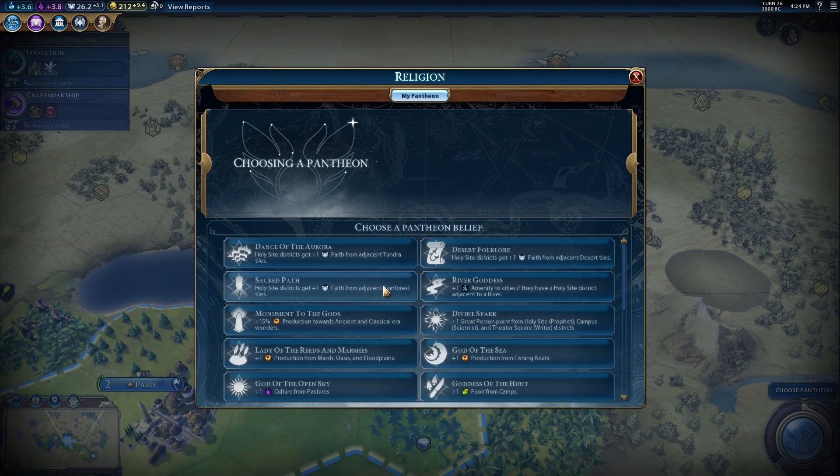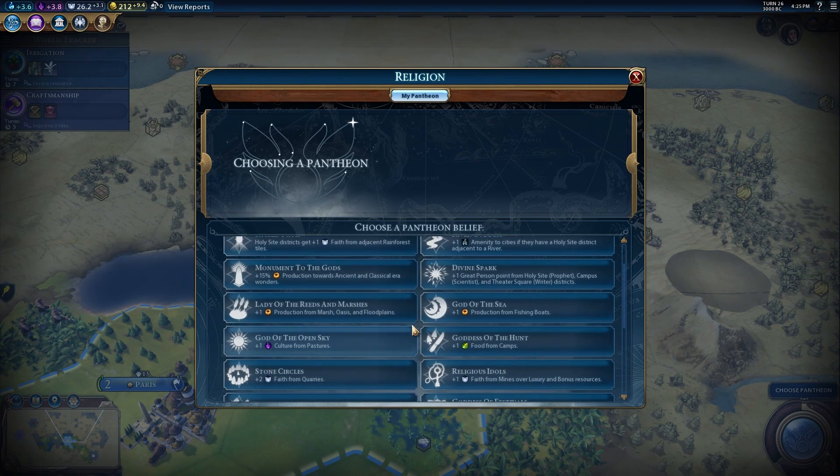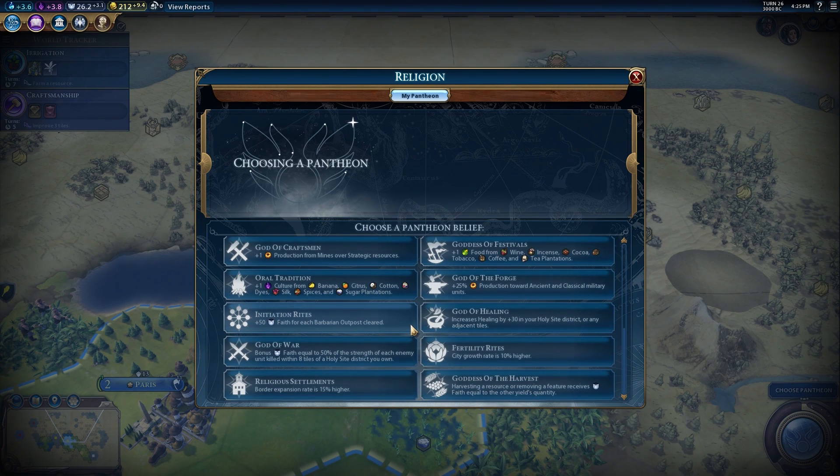Civilization games have been greatly enhanced by their expansions and DLCs - that's been the rule for like the last 10 years. Civ 5 really came alive with Gods and Kings. So we can choose a pantheon - I recommend the one that extends your borders. Dan likes the borders one - border expansion rate 15% higher. It's pretty good.